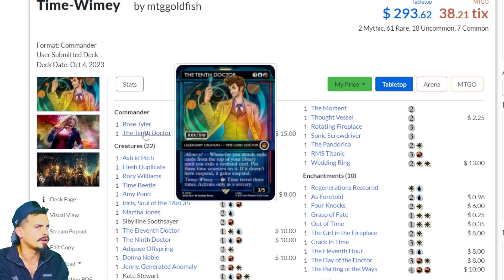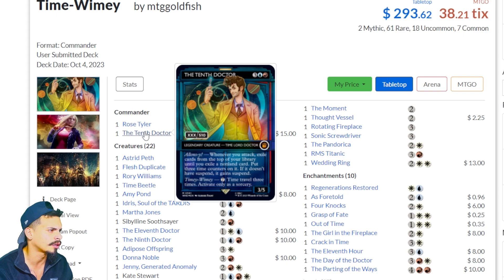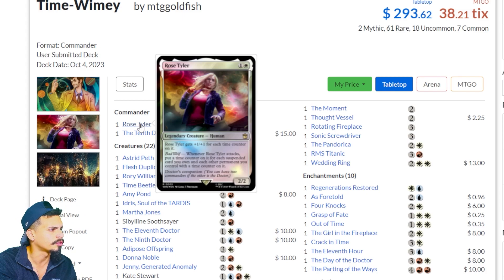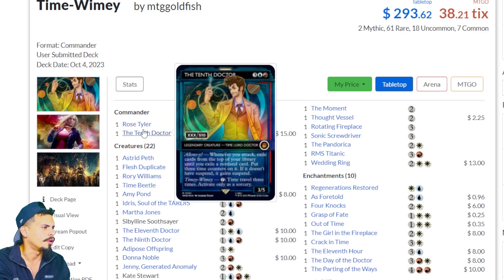The other Commander is the 10th Doctor. Whenever you attack, exile cards from the top of your library until you exile a non-land card, then put three time counters on it. If it doesn't have suspend, it gains suspend. You can pay seven mana to time travel three times — activate only as a sorcery. I have no idea what 'time travel three times' means yet, but it does give you cards on top of your library whenever you attack, which is pretty cool. These two cards kind of feed into one another where Rose Tyler is getting buffed by the non-land cards you're exiling with the 10th Doctor.